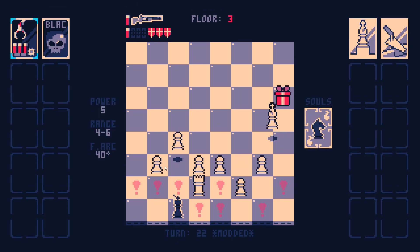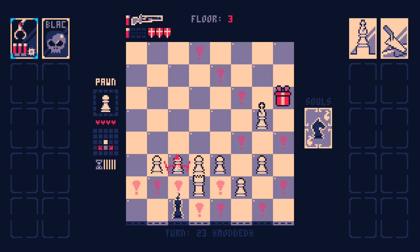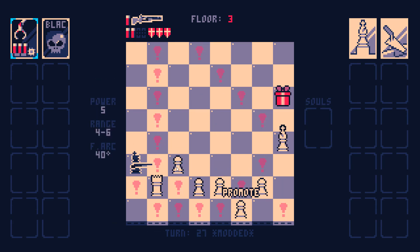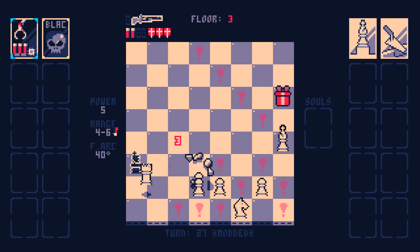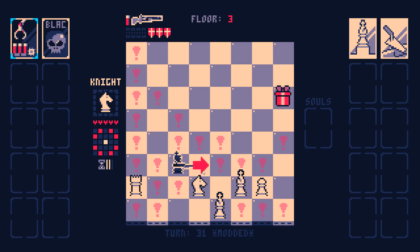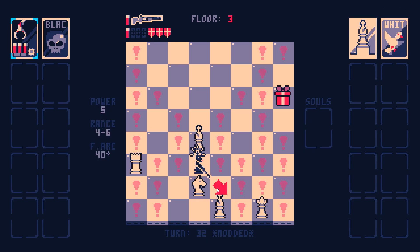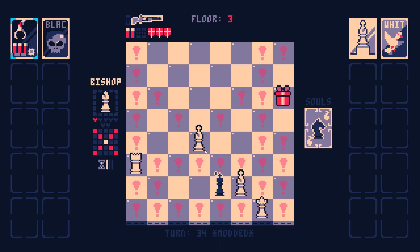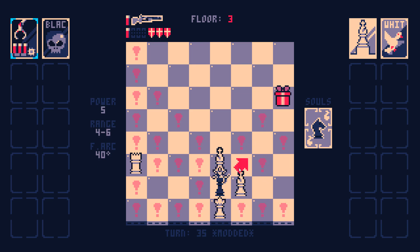Look at that — that's guaranteed, because my fire arc is very small. We're not gonna be reducing this Rook's health anytime soon. I need this Soul card now, and this Bishop will approach me and therefore block the Rook.